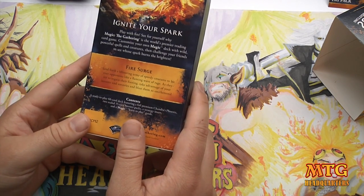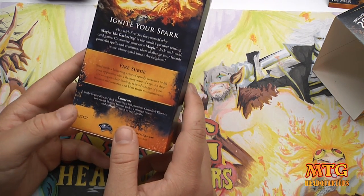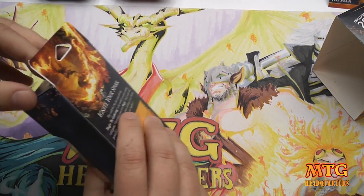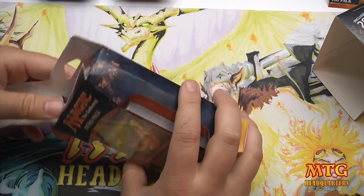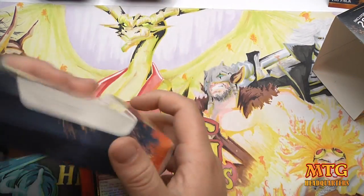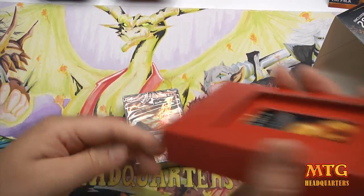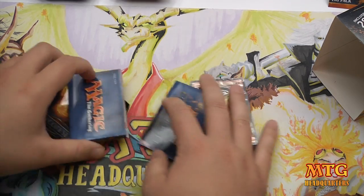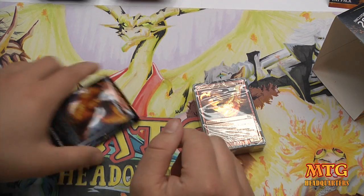As they try to regain their footing, take advantage of your instants and sorceries to blast them to smithereens. We've got hasters, we've got direct damage — this is my kind of intro pack. If I was playing in a pre-release or limited event, this kind of deck feels like one of the more reliable ones. It's one of the easiest decks to get cards for — everyone has burn spells.